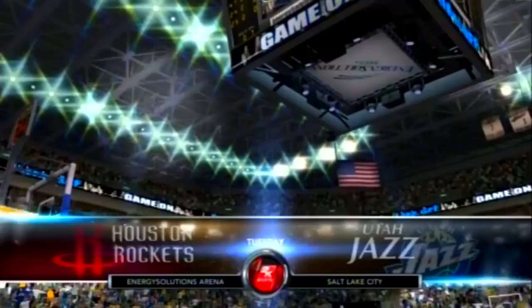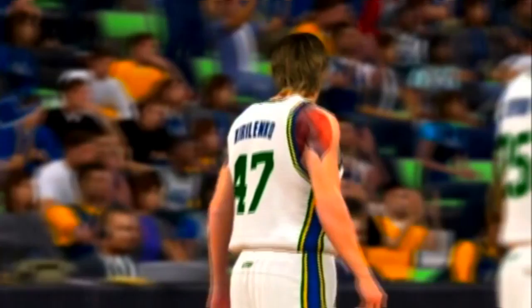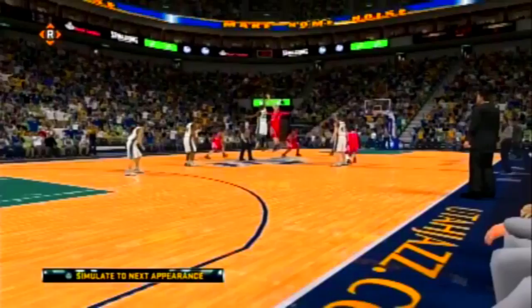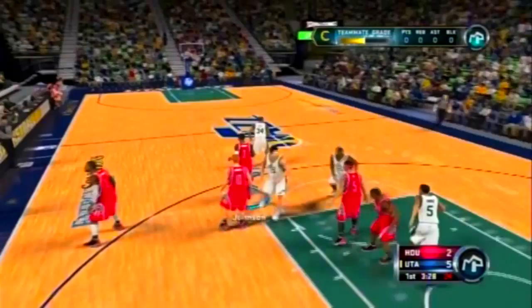It's the Utah Jazz Friday showcase. Kevin Martin is pretty pumped up for this game. The tip-off has begun — I'm playing point guard, number three. I have to simulate to my next appearance since my coach will not let me start. We're down 2-5, coach only took me out for a minute and a half.